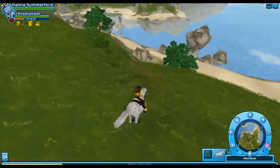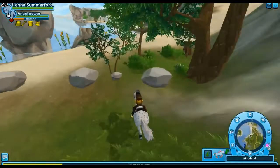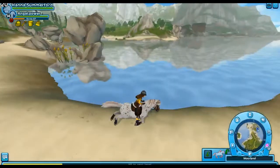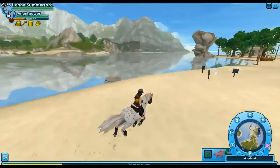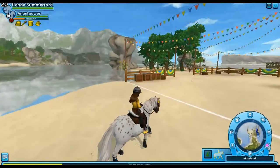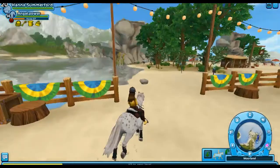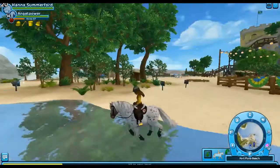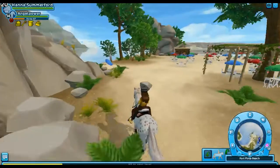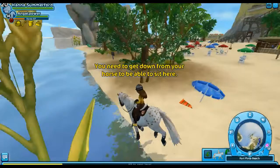First we're gonna go check the updated championship area, and then we go to Fort Pinta itself. I'm in the water — you can hear it, but I've set the sound off for you guys. The sound is also useful right now. But you can't see the ground as before, so you don't know how far you can go.